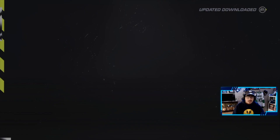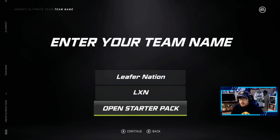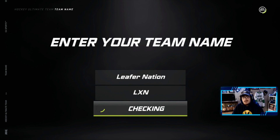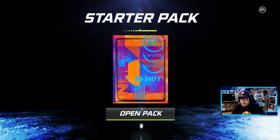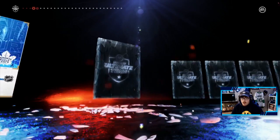We're gonna create our team, open up our starter packs, we got reward packs to open, and then I think we're gonna drop around 100 bucks — looking at 12k HUT points essentially. Let's open up the starter pack. I'm pretty sure it's the same pack animation, cool little design on the pack.